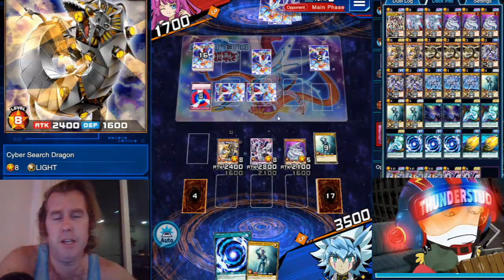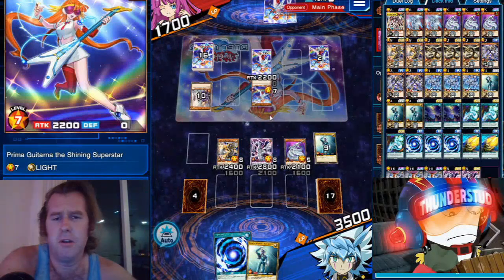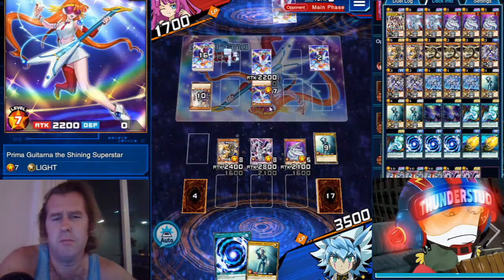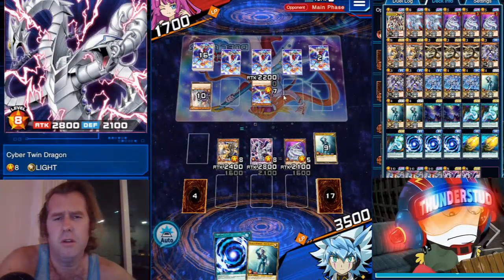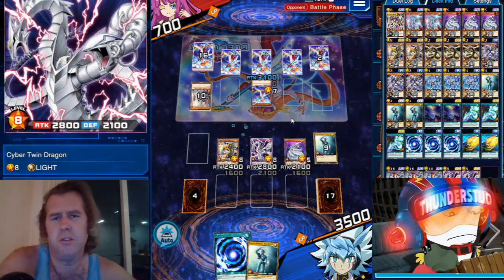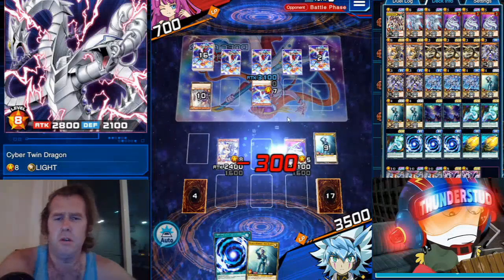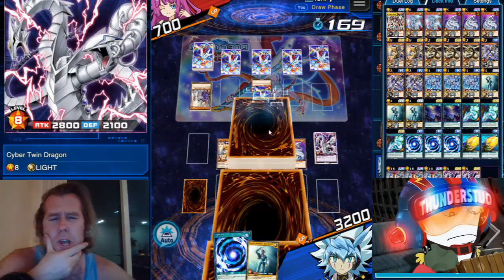This is where you want End Dragon, but Twin is just so good too — being able to knock down. Now he will get high enough to get over Twin, but he can't kill both Twin and Search, so he's gonna be in a tough position and we do have a fusion. Not too shabby.